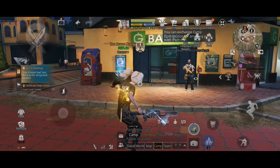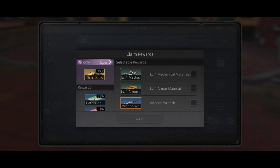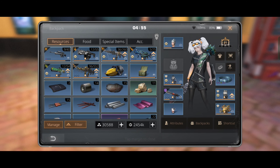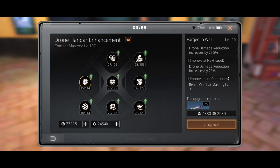Next up is drone hanger enhancements. You will get one aviation wrench from daily chests, where you can choose either an aviation wrench or a mechanical or armor material. I was being an idiot and choosing the mechanical material all the time. If I had chosen the aviation wrench from the beginning, I could have decently upgraded my drone hanger without spending much gold.